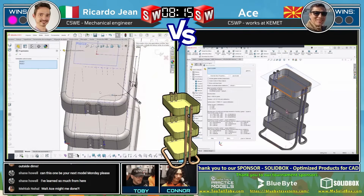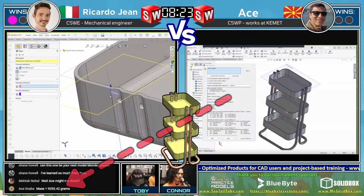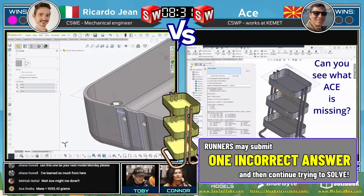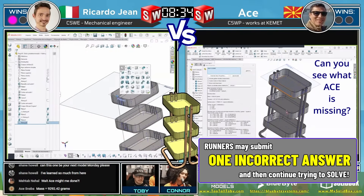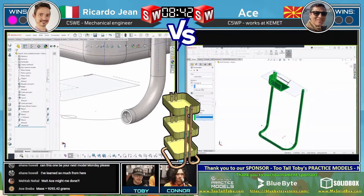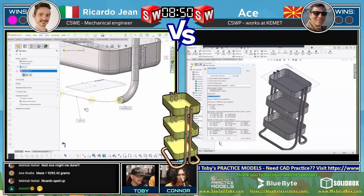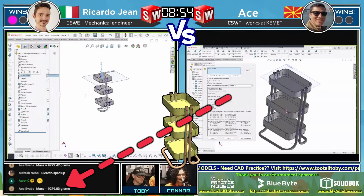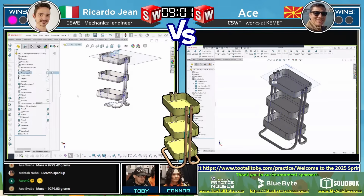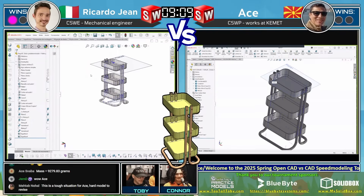Atze is coming in with an answer: 9292 grams — that is not correct, Atze. Atze is taking his first strike. Runners can get it wrong one time and then continue trying to look at their model and the drawing to figure out what they missed or what dimension they got wrong. Atze now has the opportunity to go back and fix things up. Atze revising his answer to 9279 grams — and I'm sorry Atze, but that is not correct within tolerance.